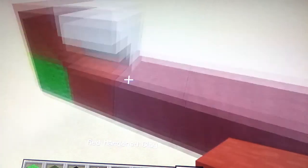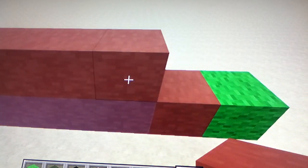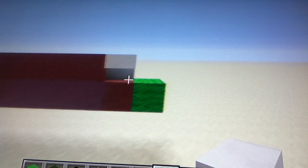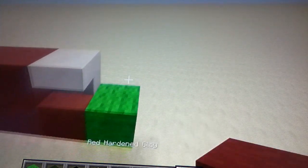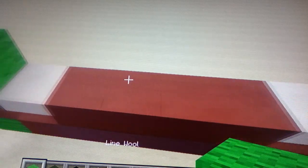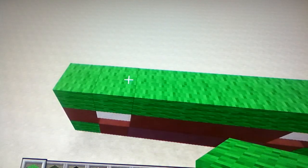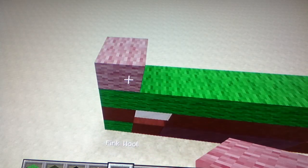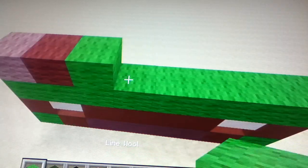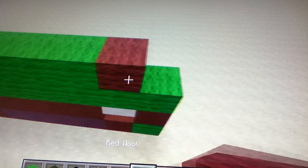Then place four red clay - one, two, three, four - place one quartz stairs upside down. Next row is one red clay, one red clay, one red clay. Next row is all lime wool. Next row is one pink wool.